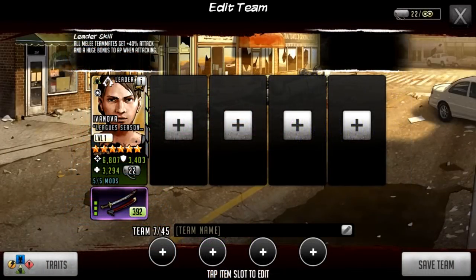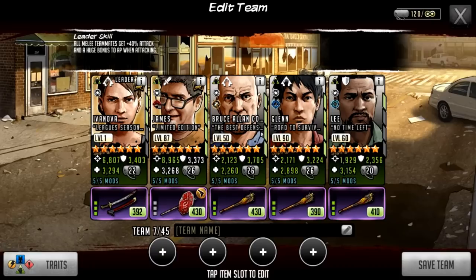Now we're going to build the rest of the team, starting with more free-to-play accessible characters — characters we've either been given or can get our hands on quite easily. James was in the Gold Brick Collection. Bruce Allen Cooper was in leagues previously. Glenn has been in the Supply Depot for a very, very long time. And then we have Lee, who is also in the Survival Road Depot as a shield. I wouldn't necessarily say this is a good team, but it is a team you can make behind Ivanova if you have these characters.